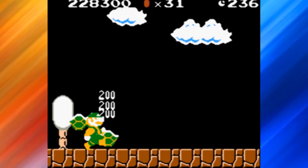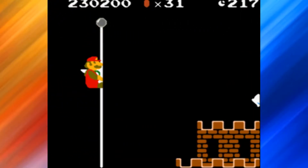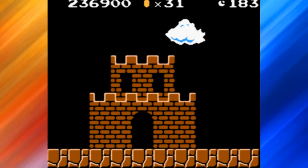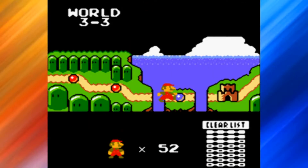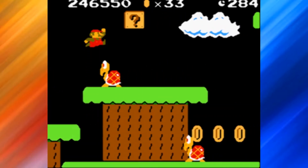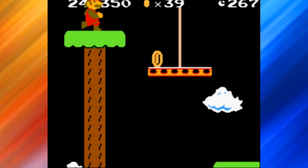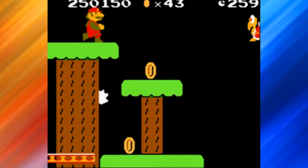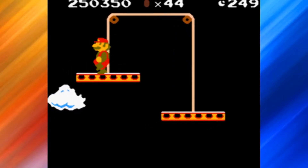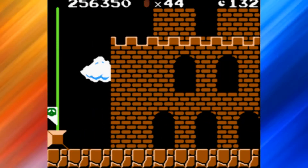Another mode they implemented is a score attack mode, in which you run through the levels again but this time you have certain things to get: you would have to get five red coins in every single level, you would have to find a Yoshi egg, you would have to get the high score, and I believe there was one more requirement - I will show that off later on. I was going to see if I could try to go over the flagpole, but Mario just was not feeling it today.